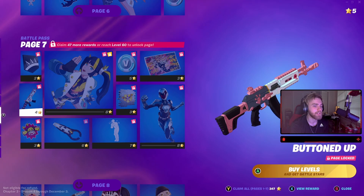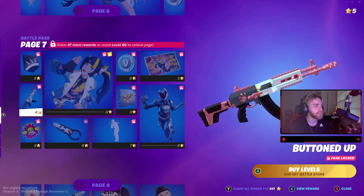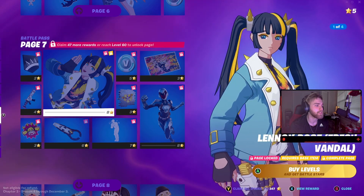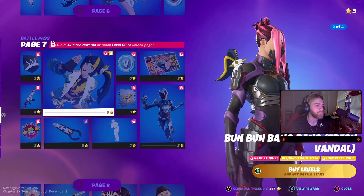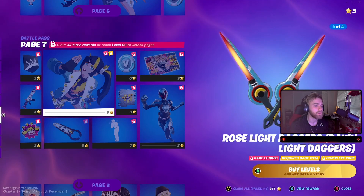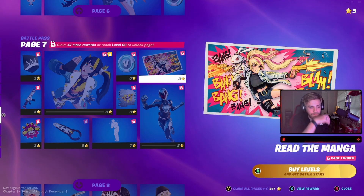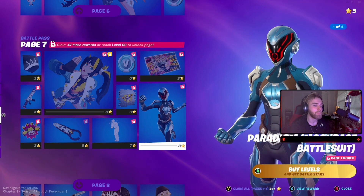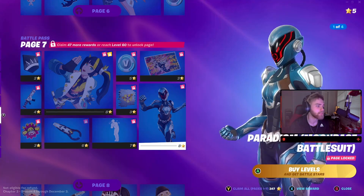We have this skin which is actually kind of cool - that's actually really nice. Another version of Lennox - Fresh Vandal - which is actually pretty clean looking, I like it. And then a bag, and just like an alternate scheme. And then Read the Manga, which is a loading screen. Paradigm - the Moon Based Battle Suit, which is in the trailer.